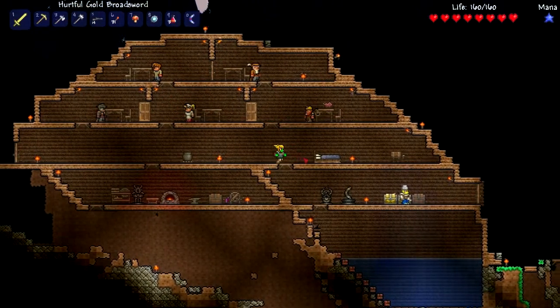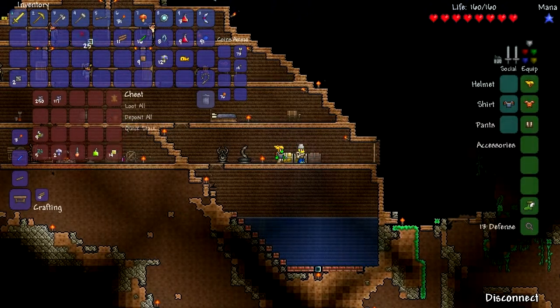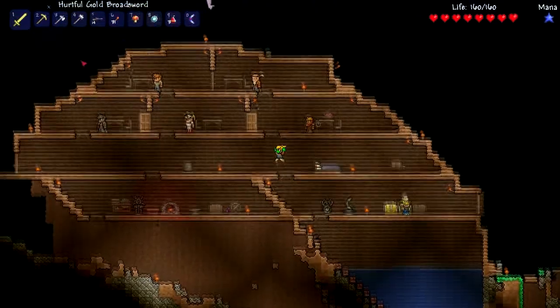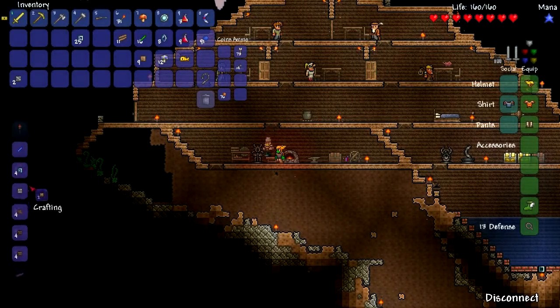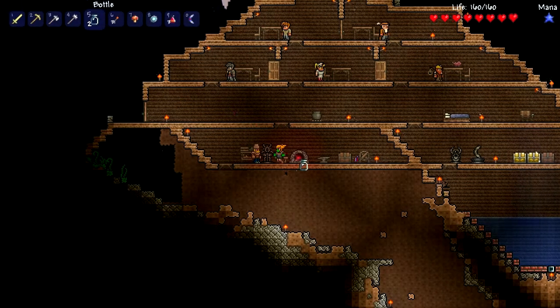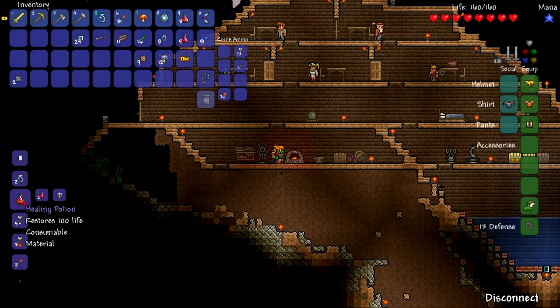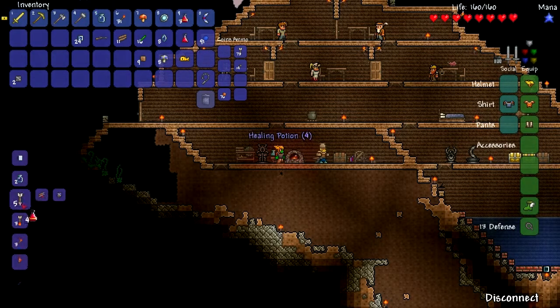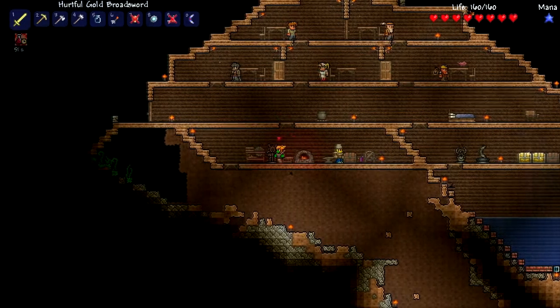Do you know how to make a potion table? What you need to do is get some glass. Do I have any jars? I've got glass. We can make jars. We make the jar, the bottles, and we place them upon this. And then we've got a little potion station, which also acts as a crafting bench. I can make these healing potions which restore 100 health. You can have them. We've got three each now.